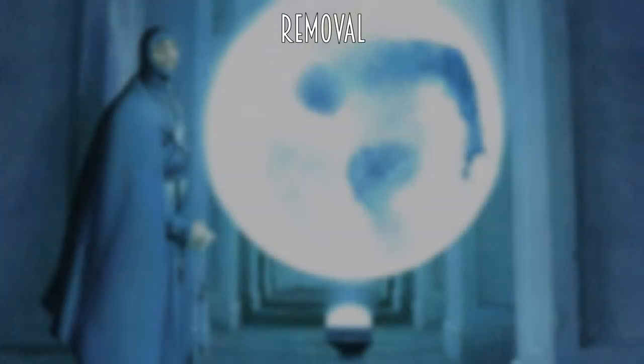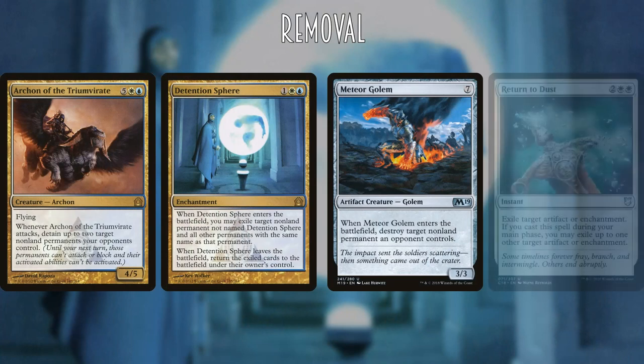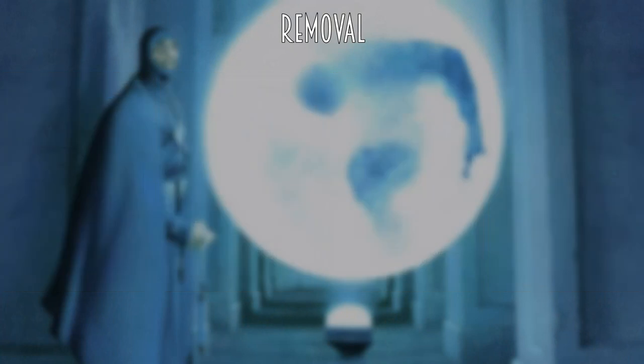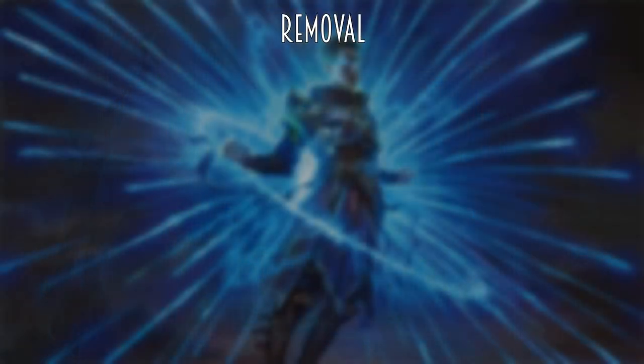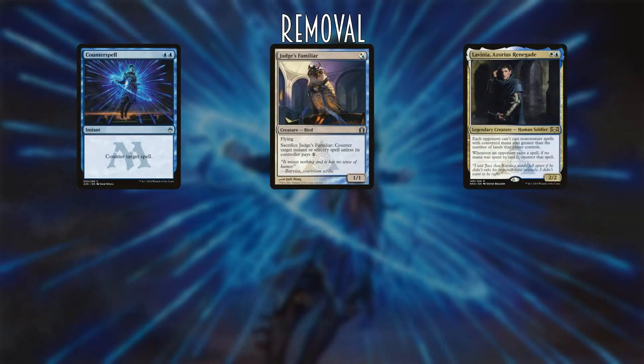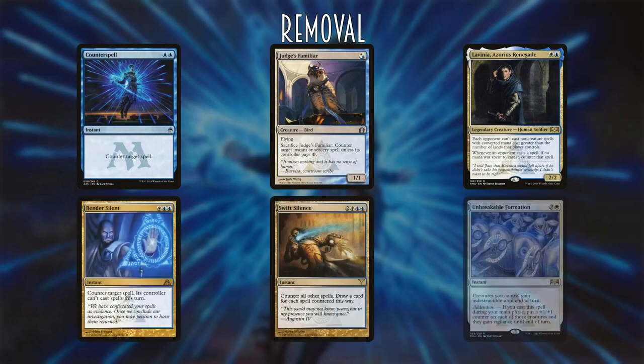To deal with non-creature threats we have Archon of the Triumvirate, Detention Sphere, Meteor Golem, and Return to Dust. These cards will prevent other combo decks from going off while we stall towards our win. Additionally we have a counterspell suite comprised of Counterspell, Judge's Familiar, Lavinia Azorius Renegade, Render Silent, Swift Silence, and Unbreakable Formation, which can effectively counter a sweeper.